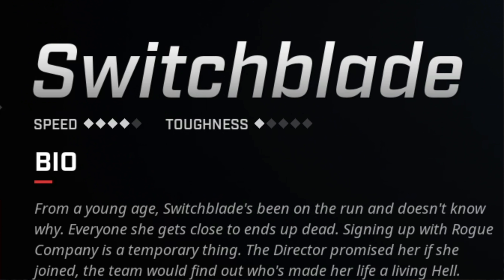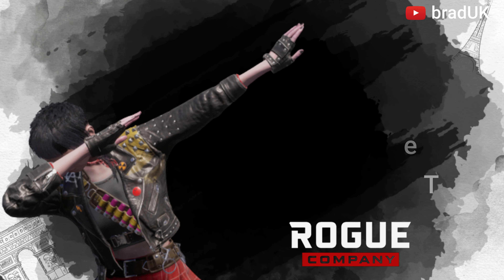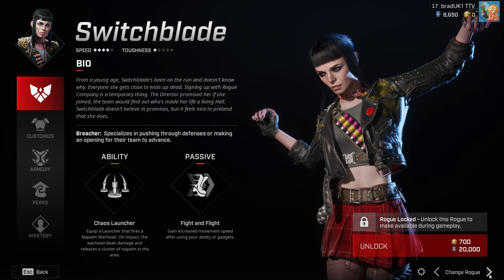Switchblade has a 4 speed, which means she gets a 10% movement increase, but like Lancer and Seeker, she also takes 5% more damage. This means with this update, Lancer, Seeker, and Switchblade are going to take 5% more damage than any other rogue.